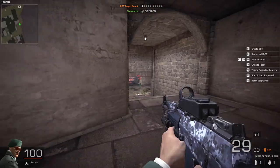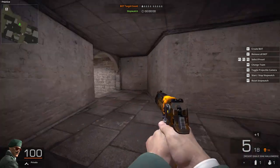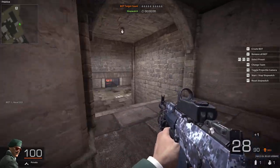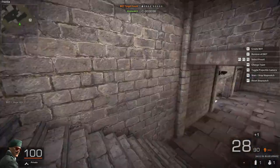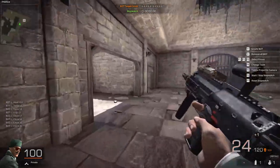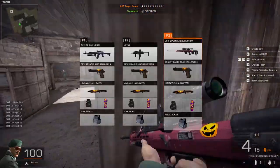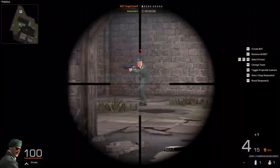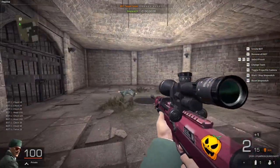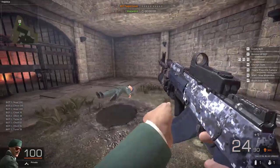Tip number 2: Master the weapon. If you like shooting at long distances, then an assault rifle is good for you. If you like rushing at enemies, then a submachine gun or a shotgun is good for you. If you like sniping, then pick the sniper that you like. If the game has a practice mode or offers a feature to test the weapon, that would be a good place to familiarize your weapon of choice. Each weapon has its own damage based on where you hit the enemy, so make sure you take note of that.